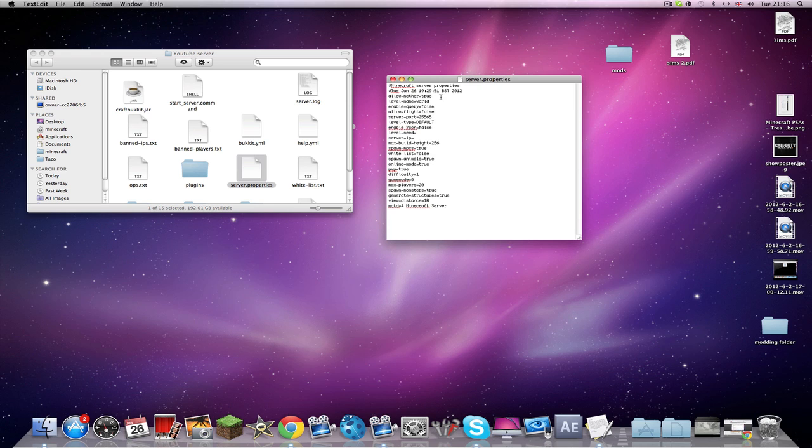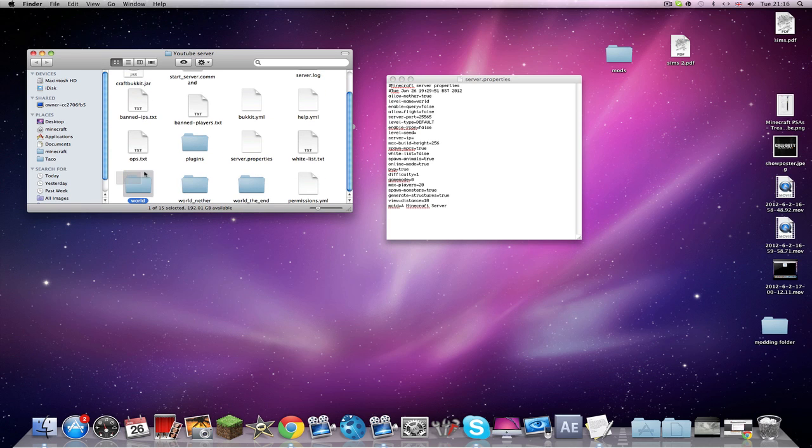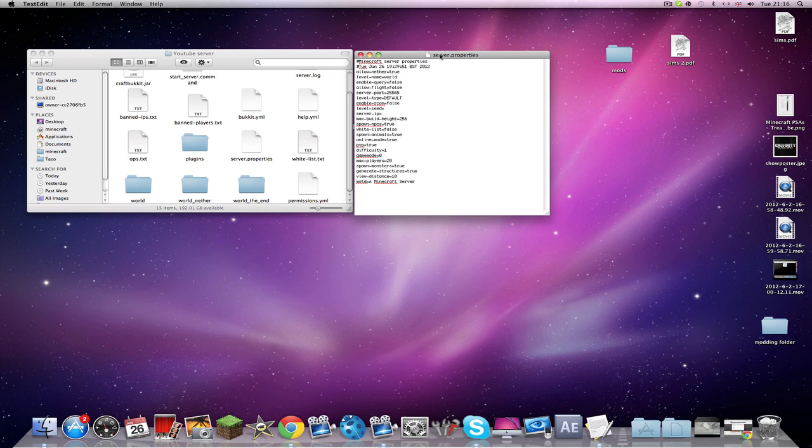Next is 'level-name', which is your world. It says 'world' — this is your main world, where the server loads. I will be coming back to this in a future episode about how to change the map of your server.